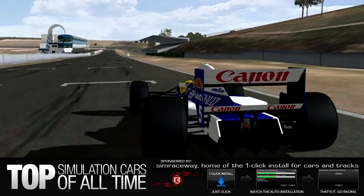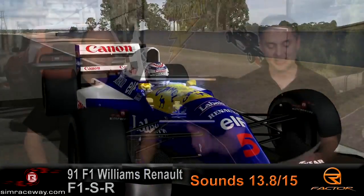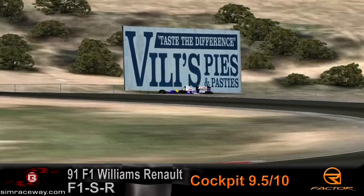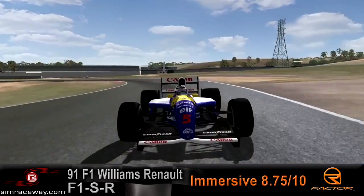Next up, we've got the F191 mod — a different Formula 1 car. We're going to be running the Williams Renault RS3 that Nigel Mansell drove that season. This mod is just incredible. It's the 91 F1 mod by F1 SR, and that year — with Ayrton Senna's car as well — was just an incredible year for Formula 1. This mod is really a collective effort with a whole group behind it called F1 SR.